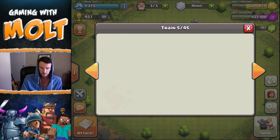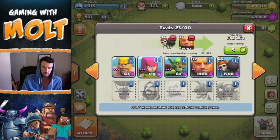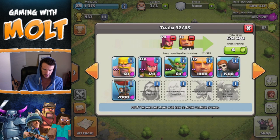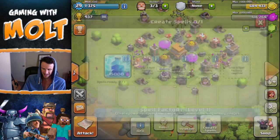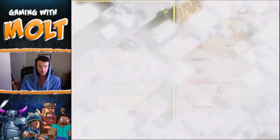Let's do eight giants, four wall breakers, and then throw in some archers and a whole bunch of goblins. I might gem these up for the video. Let's bring in three more archers and five more goblins. There we go — this isn't going to cost that much in gems. They're all trained up. I'll go ahead and make another spell and jump back into this.